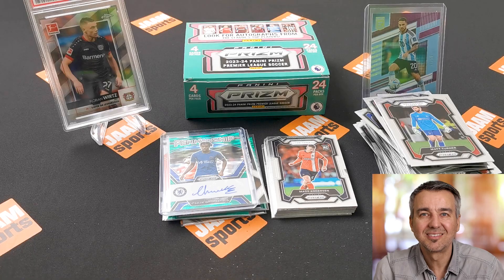Fabian Schär, Swift International. Marcus Emnes, Gustavo Hamer — another rookie. And a Talisman insert of Pedro Neto. I'm going to sleeve up all the inserts, just so we have them.